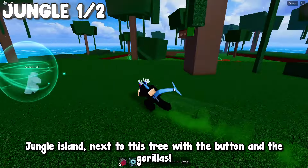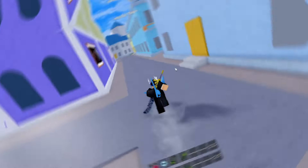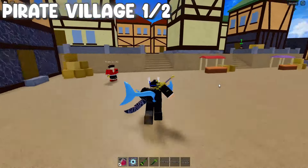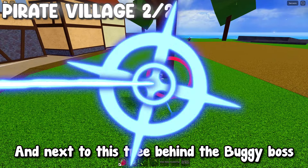Jungle Island: next to this tree with the button and the gorillas, and next to this tree opposite the block Fruits Gotcha. Next to this tree at Middletown. Right here at Pirate Village.